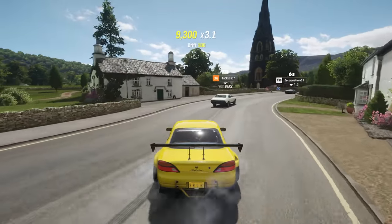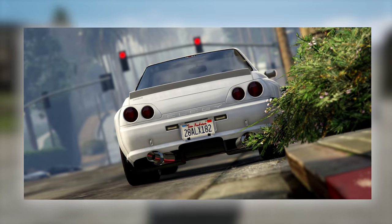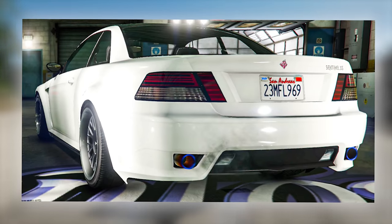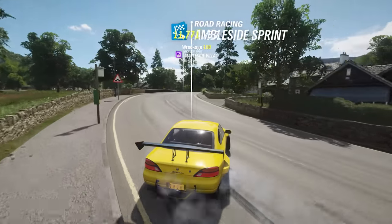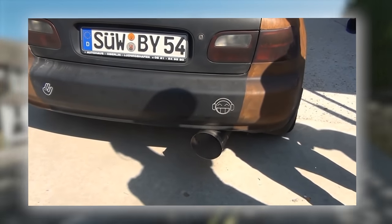A feature GTA 5 has that Forza doesn't is customizable mufflers in general. In GTA you can add big bore, smoke tip, or even dual exit exhaust onto basic cars like the Sentinel. As many players seek realism, a great addition would be the fart can, which would allow people to recreate the local ricers in their neighborhood.